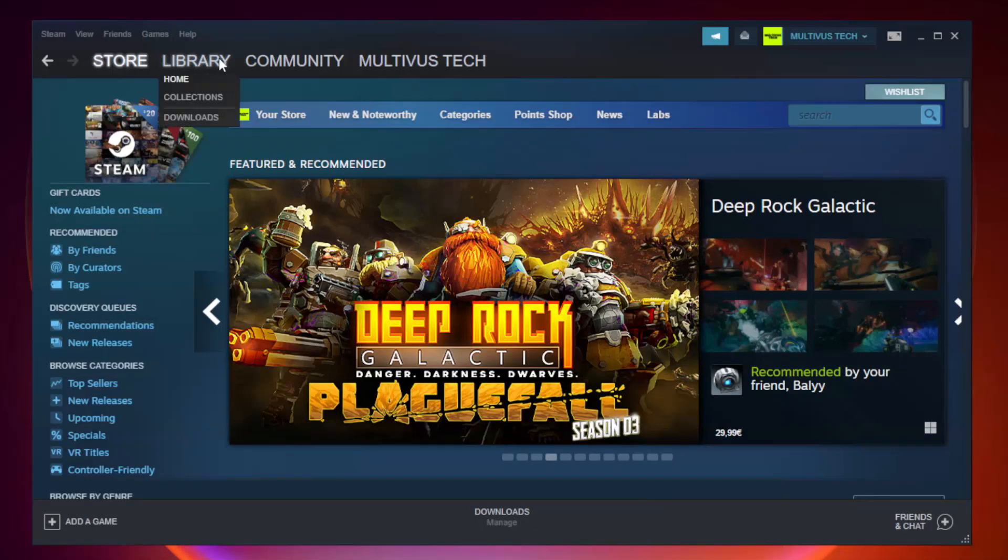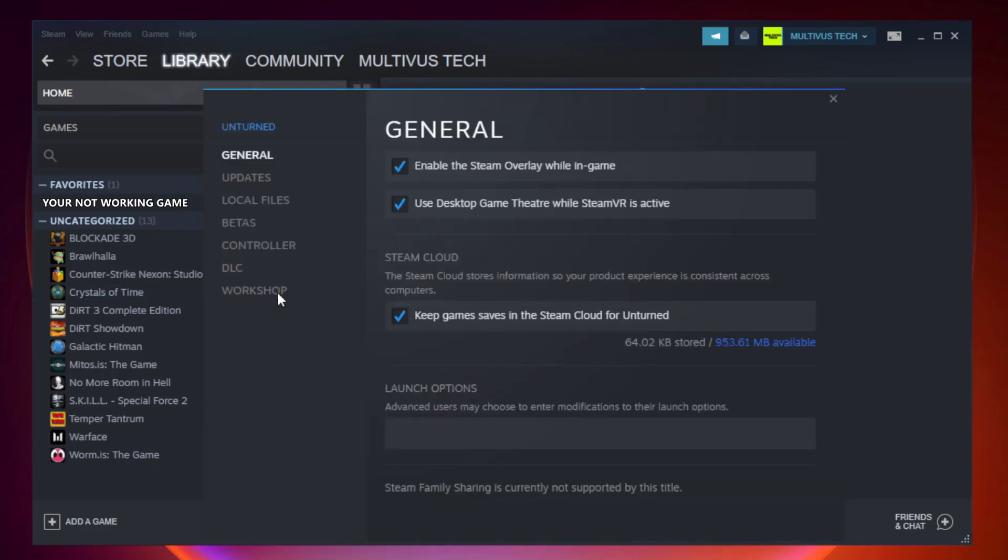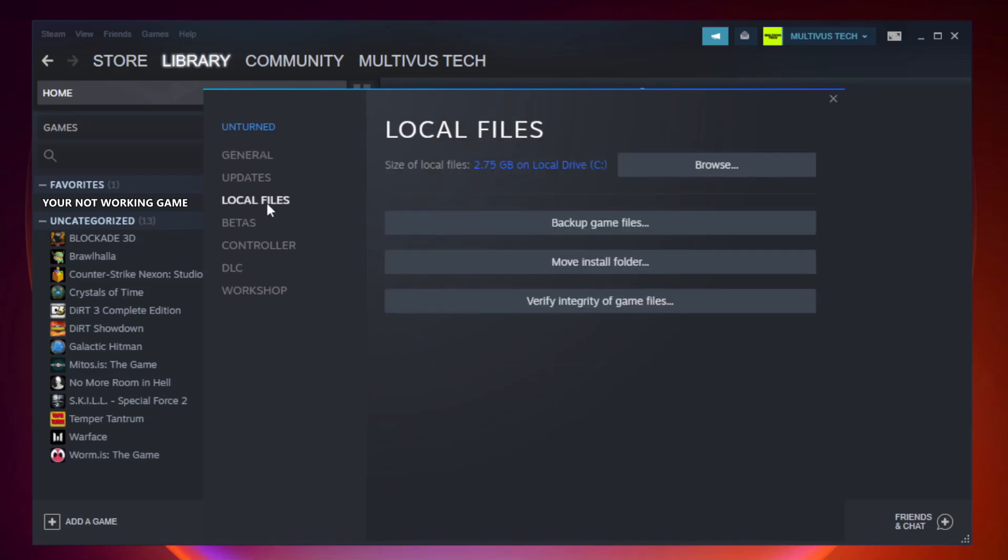Open Steam and go to the Library. Right click your not-working game and click Properties. Click Local Files.